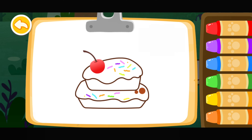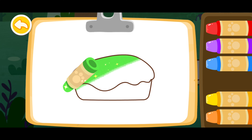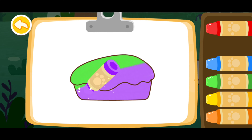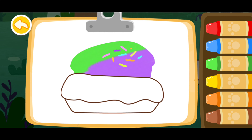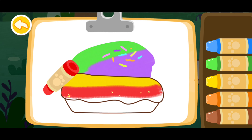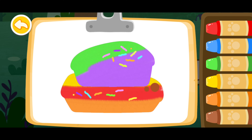Then color a delicious cake. Green. Green. Black. Green. Green. Green. Yellow. Red. Purple. Orange. Good job!